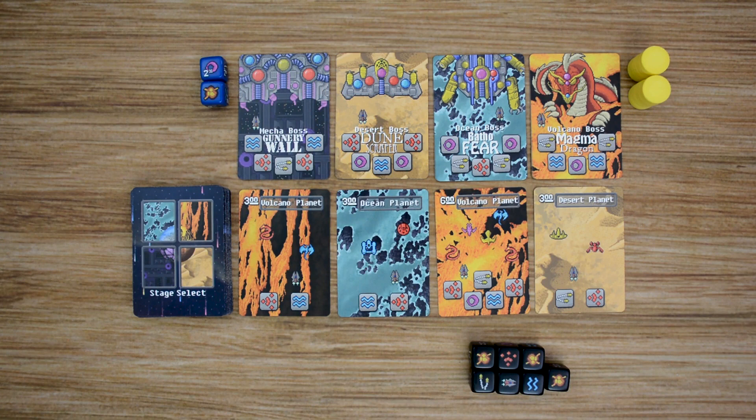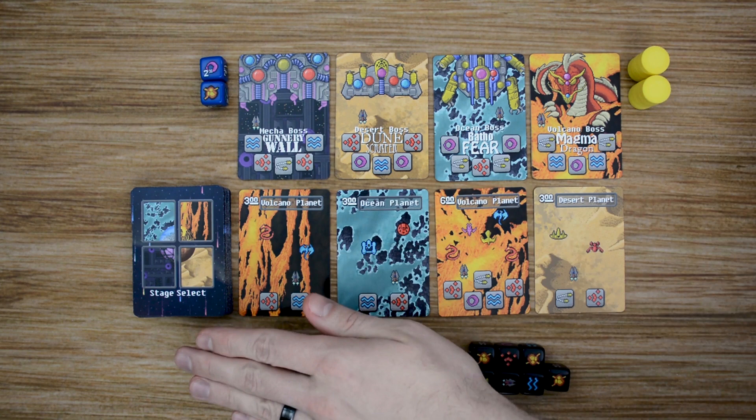Once you've played through the base game a couple of times, you can choose to add some additional modes to the game. There are 7 additional add-on modes included in the game, and you can add some, all, or just one of them — it's totally up to you as the player how you want to customize your game. The first one I'm going to look at is the bonus stage mode.